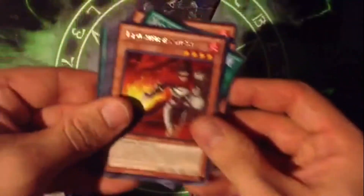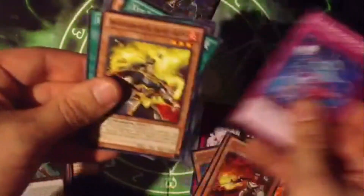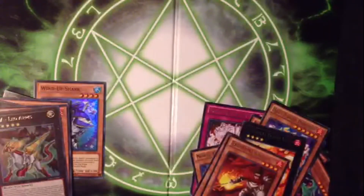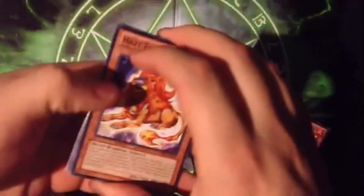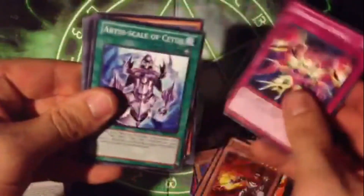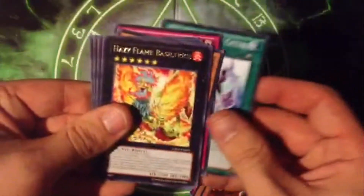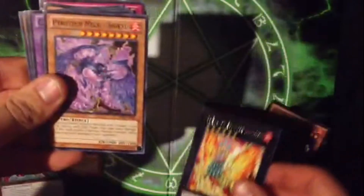A Brushfire Knight and nothing again. Last pack — let's see if we can pull something good. I'm not expecting anything because I did get that Abyss Lead, so I'm happy with that. Hazy Flame Peryton, which I'm looking for, and nothing else.